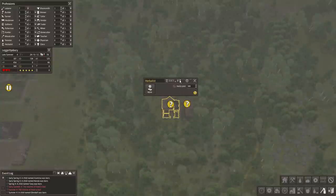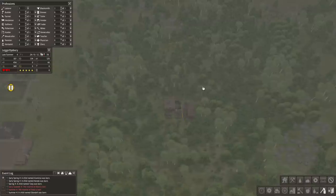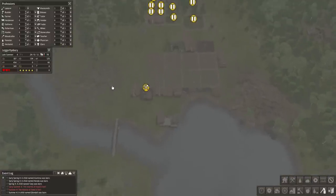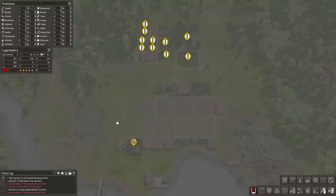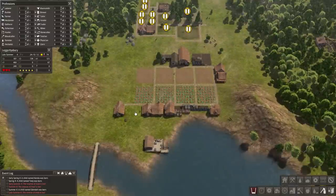Let's put the 2 herbalists in here. Do we really need 4 gatherers? I guess we'll do that, why not. The fishing hut is full — we only have one laborer left. The reserve of food is low — yes, I know, and our reserve of food is low.